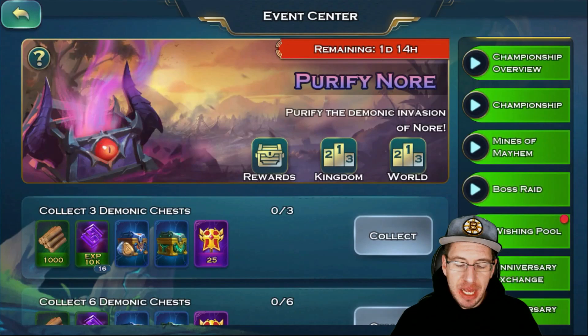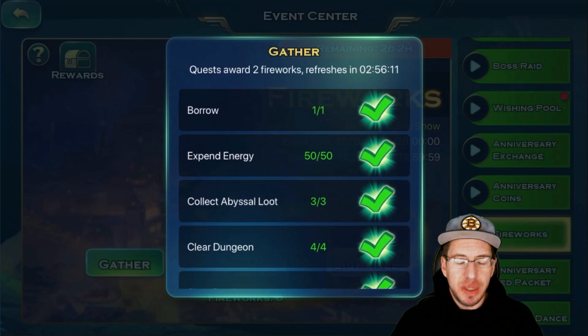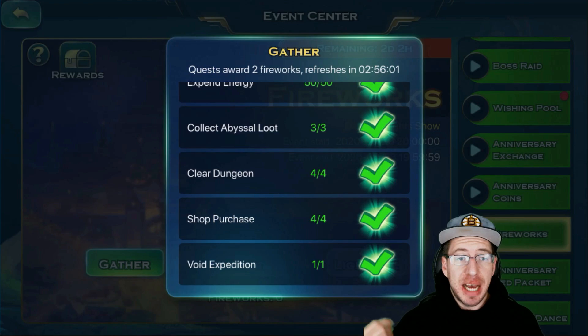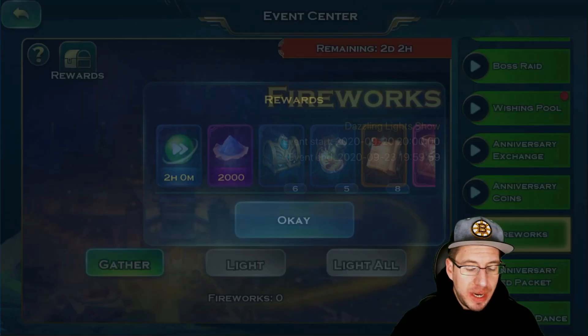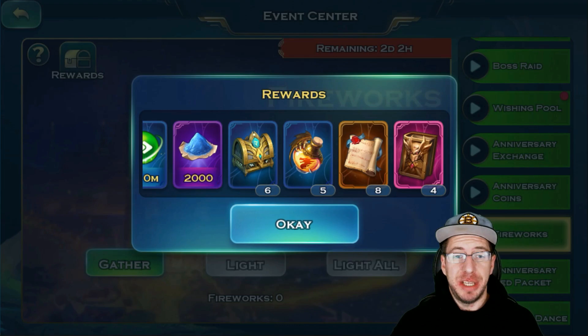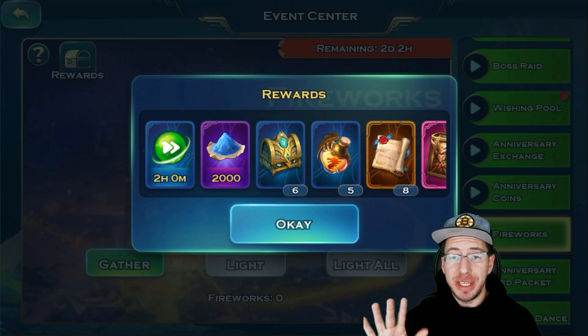Next there is the firework event. All that you need to do is go gather stuff — basically doing your dailies — where you have to borrow one troop, spend 50 energy, collect abyssal loots three times, clear four dungeons, do four shop purchases, and one void expedition. You do all of that and you launch off a bunch of fireworks. You should get 12 fireworks per day, and what you can get out of it is absolutely amazing: stuff for your chakra, potions for your dragons, stuff for prisms, 2000 dragon dust, or two hours of tech rush.